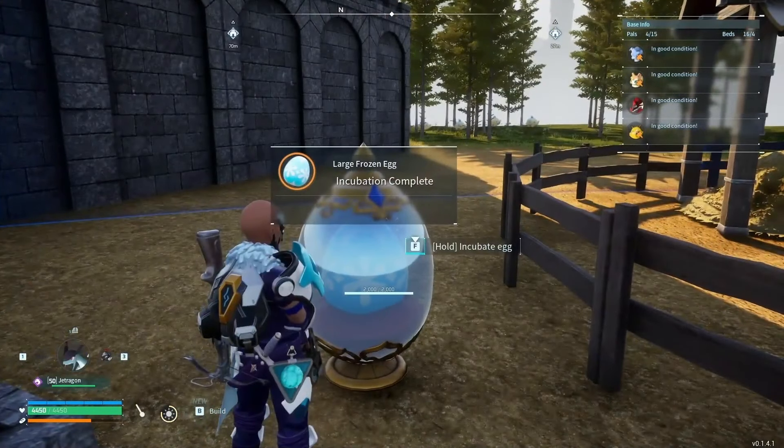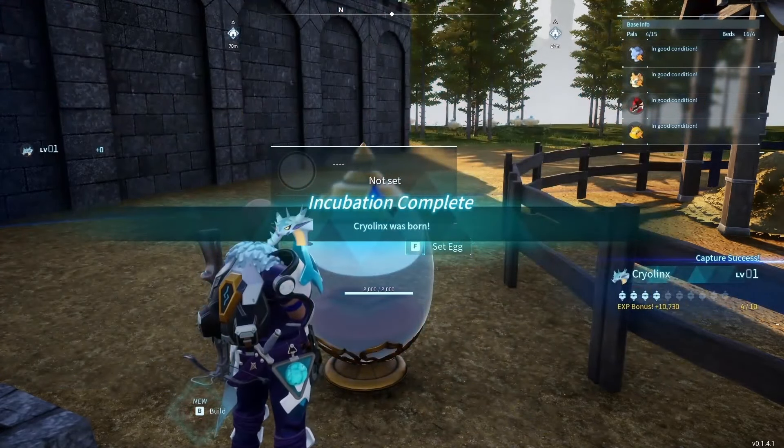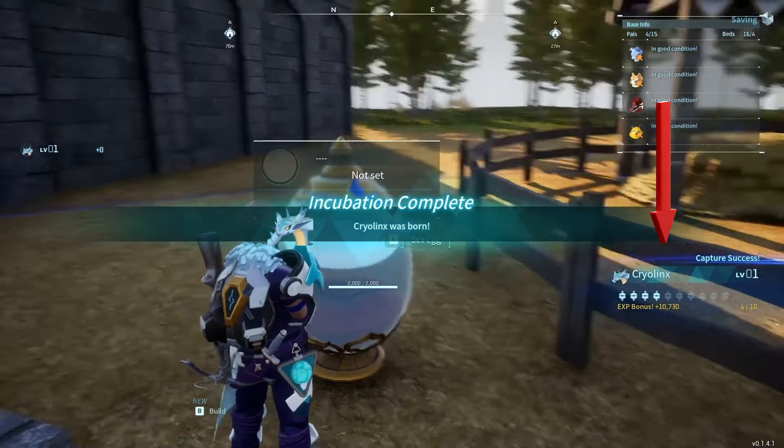That egg we just grabbed — if you put it in the incubator, after it's fully incubated, whether you do the instant incubate or not, it does count as a catch. So you get 10,000 XP just for having four of these.